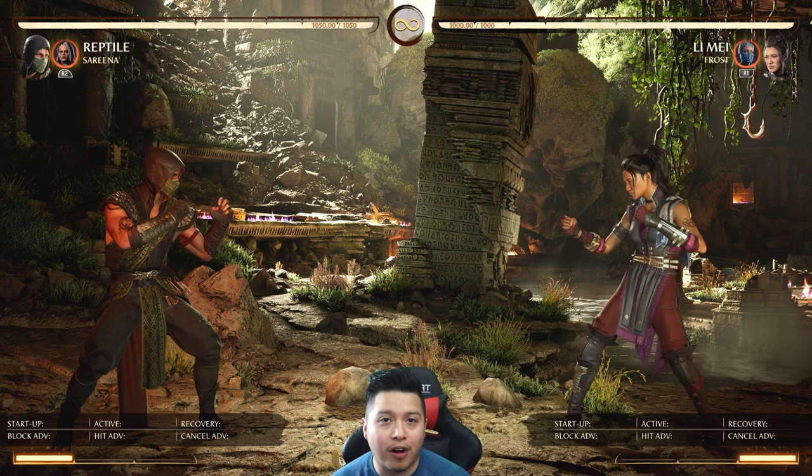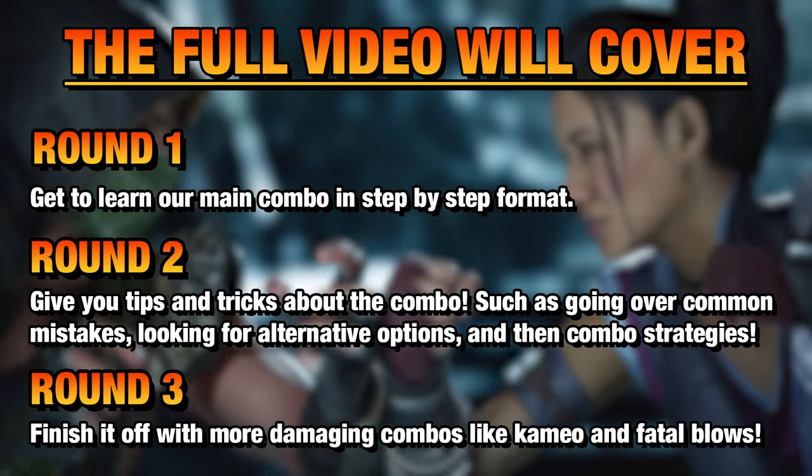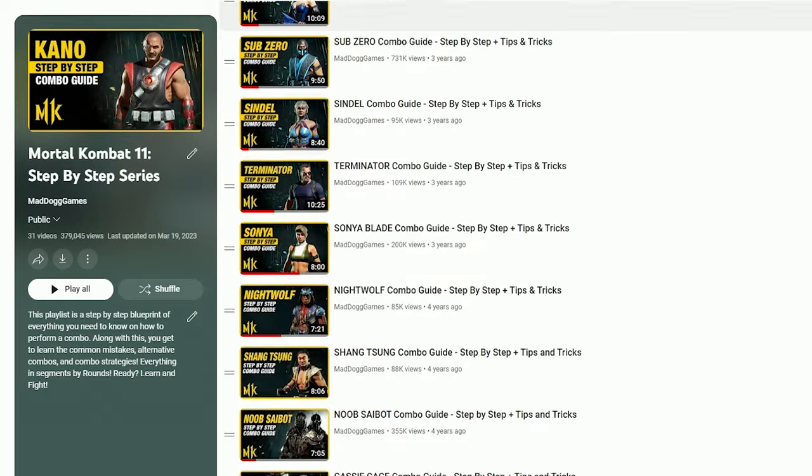We're only going to be covering round 1. Round 2 and round 3 is when we go over combat mistakes, alternative combos, combo strategies, and pros and cons — everything that we did in Mortal Kombat 11.